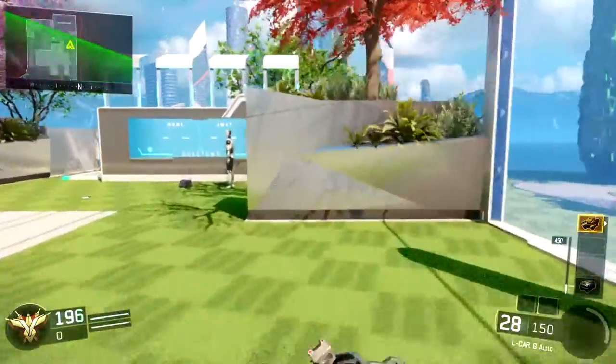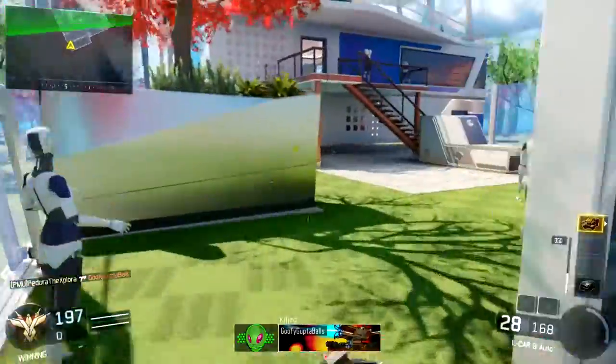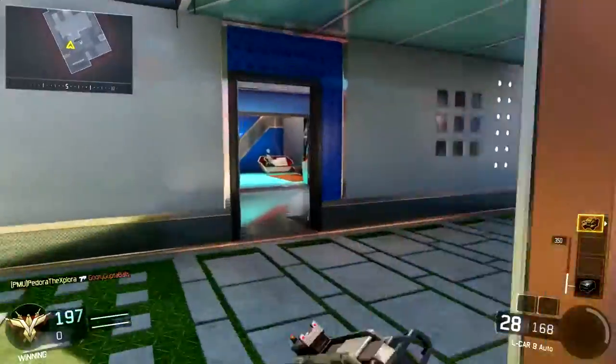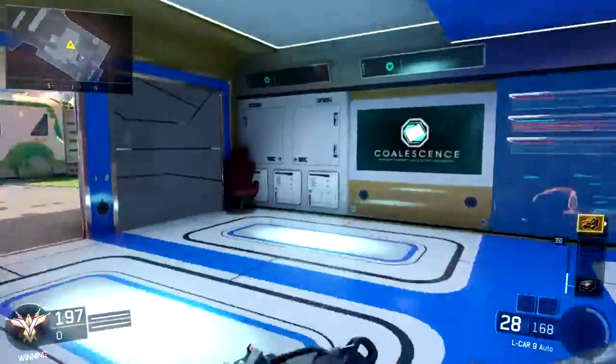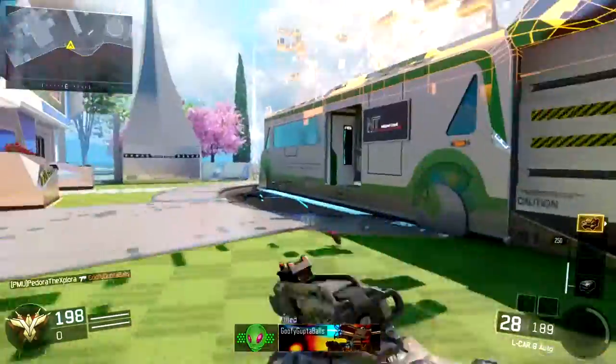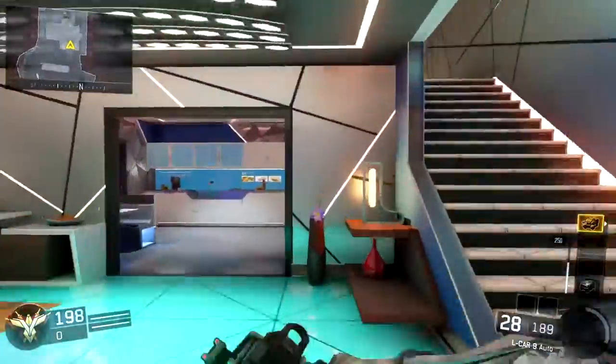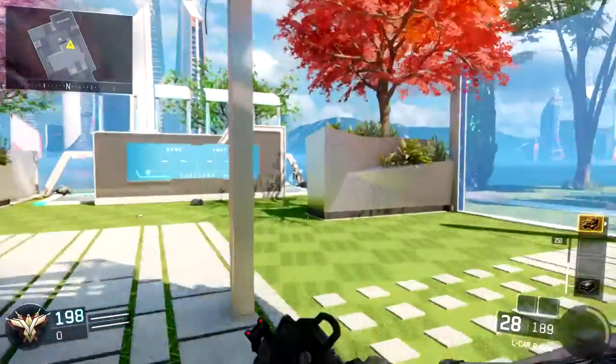There it is guys — that's the nuke! It's pretty awesome, but it just seems to be a visual effect in this game. It doesn't kill the enemy team, and I guess that's because Treyarch never really liked the idea of someone camping up for 25 kills and calling it in to kill the entire enemy team. That seemed unfair to them, so it makes sense that it's only a visual effect here.